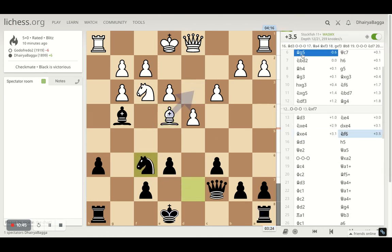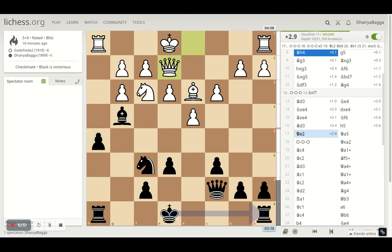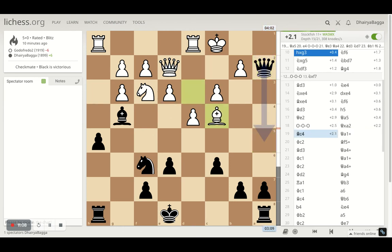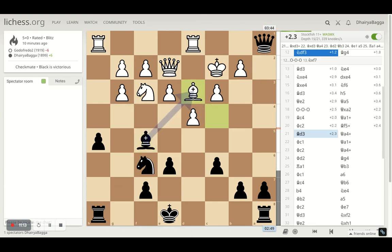Then I play pawn forward. The opponent gets the queen on to e2, and then I get my queen on a5. My opponent was preparing to castle and still does, so I take on the pawn — still my opponent is in advantage. Then bishop attacks the queen, I give a check trying to coordinate, then check with the bishop.